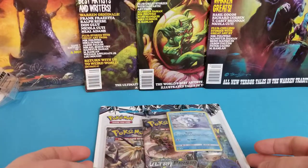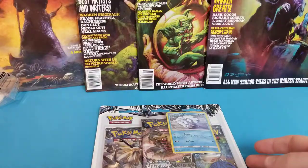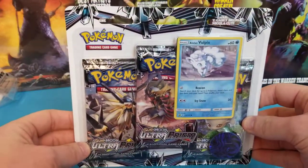Welcome to Dwarven Kager. I'm Tanner, and today in our hunt for the gold card, I will be opening three Ultra Prism Booster Packs.